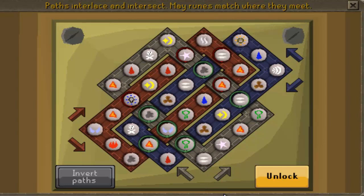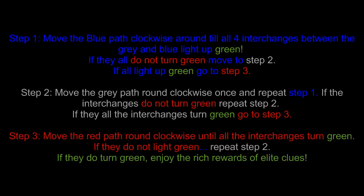As you can see here guys, I've found it at this path position. This may change depending on what the red one does, but for now we keep it like this. Now that we've got all four intersections green, we move on to the next step — step 2. Move the red one around now and see if all of them line up green.